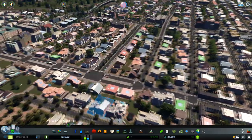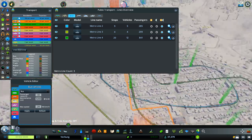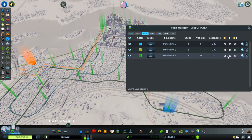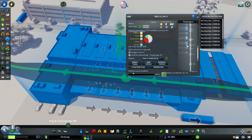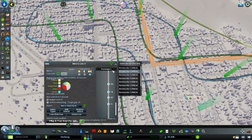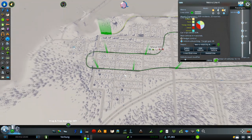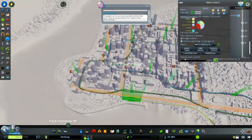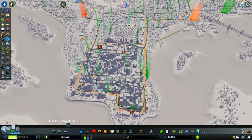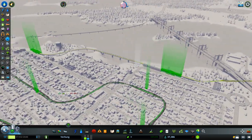I think the trolley buses are really good and working well. Next I want to show you the metro — I have three metro lines. We have the blue, the yellow, and the green one. The green one is the longest metro line; as you can see there are a lot of metro stations. It all starts here from the intercity bus, goes to the first station in the residential area, and moves all the way around the residential area with many stations. It continues along to our main office space.